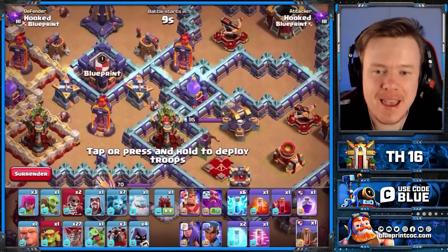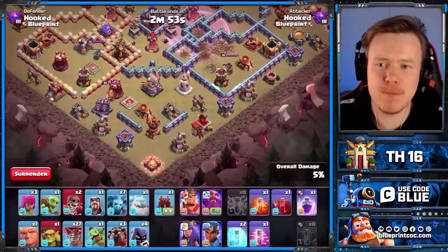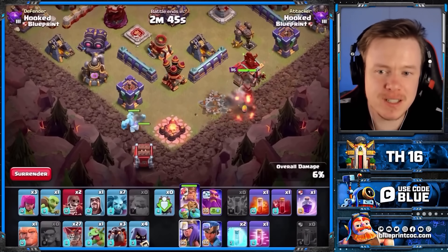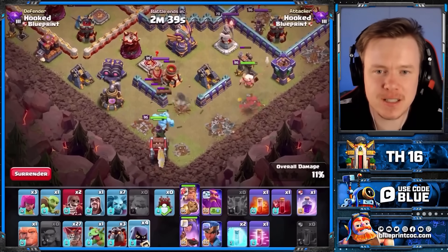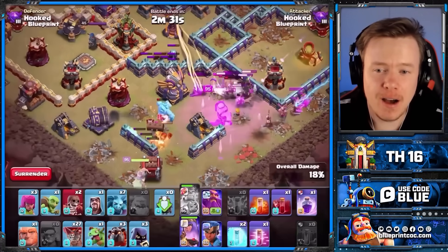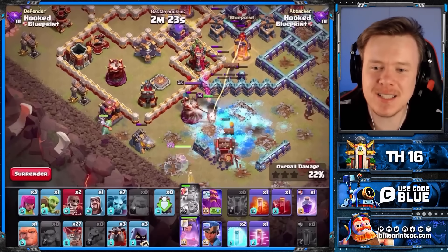Zap Lalo, though, I think will be even stronger. This is one of the typical Diamond bases, which is double Rage. Normally you can't get a lot of Zap value, but because the Rage Tower's radius is smaller, you have to keep the defenses closer together. You're able to get more Lightning spell value, because if they want the Rage Tower to be effective, it has to be closer to the other defenses. Now I don't really know what I'm doing with Zap Lalo - clearly I need to watch more Starz - so don't take anything from this other than the fact that I tripled with Zap Lalo the first time I used it at Town Hall 16, having never used it at Town Hall 15. I think that says enough.